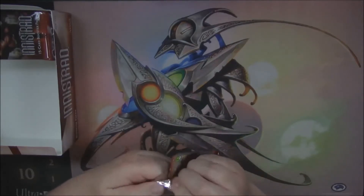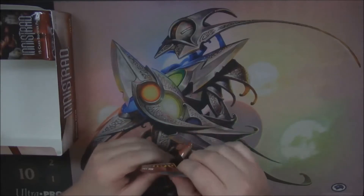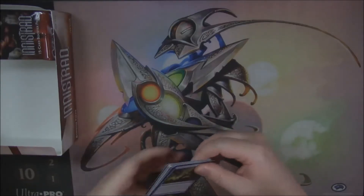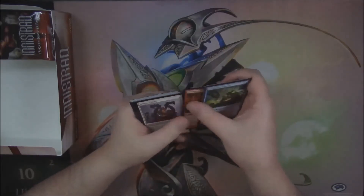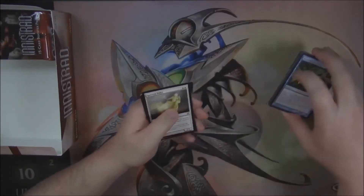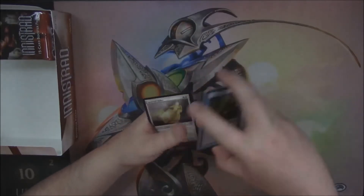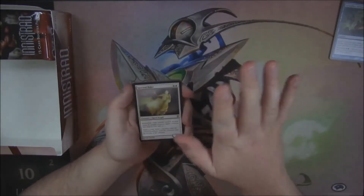We're looking for that Snapcaster or that Liliana. We're not sure if we're going to find a Liliana, to be completely honest, due to the fact that we've opened four Mythics in this box already. But we'll see what happens. Counting eight cards — so we've got a foil in this pack, or we should have a foil in this pack.